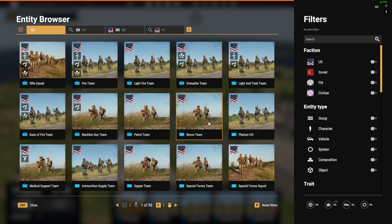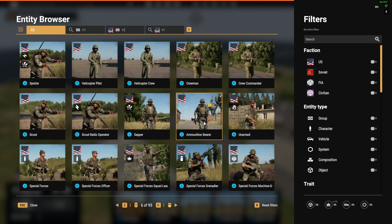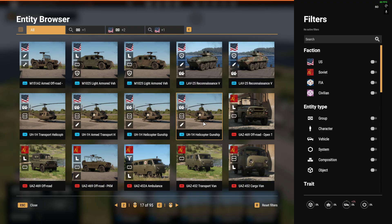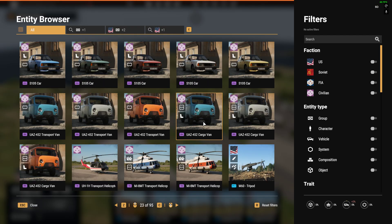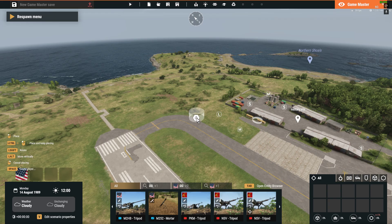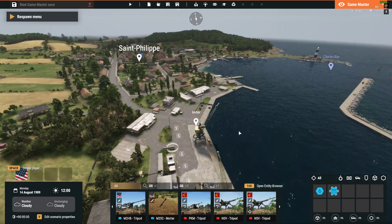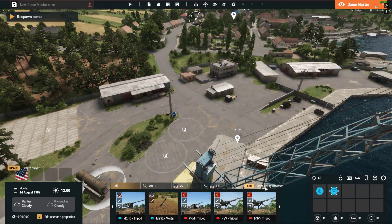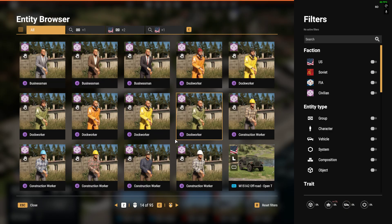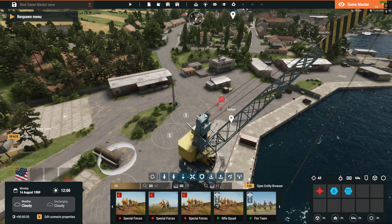What we want to do now is go into the browser and find the spawn thing. A spawn thing could be a HQ or just a spawn point. Let's put a spawn point in there, put in an arsenal there, and then let's go into the entity browser again and find a load of Russians — they can go there.